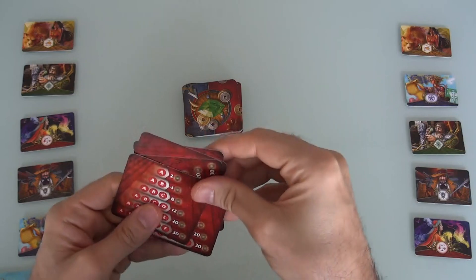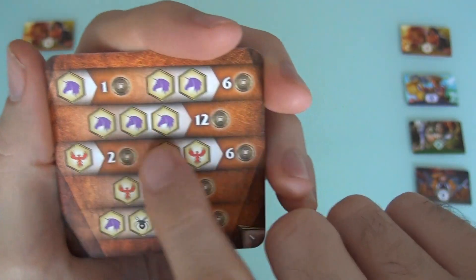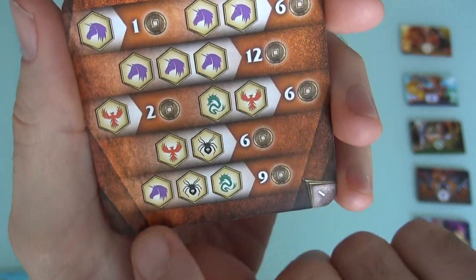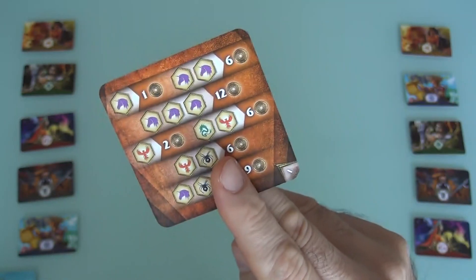Before we set up, we have to find out what the demand is for different types of animals. So they want unicorns back. A single unicorn is worth 1 point. Three unicorns is worth 12 points. A phoenix and a dragon is 6. A giant spider, a dragon, a unicorn is worth 9, etc. On the other side, this is a player aid - everybody gets a player aid, and from the remaining player aids we pick one. There are several different ways that the creatures score, but we went with this one.